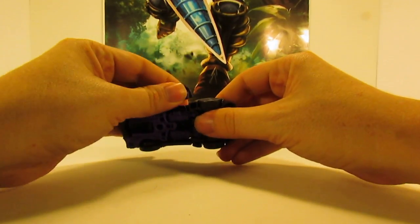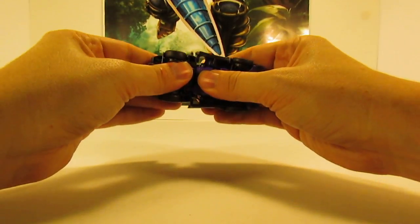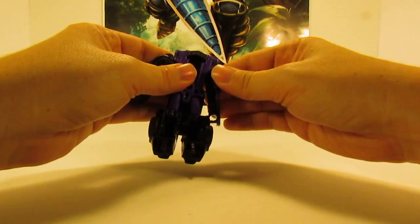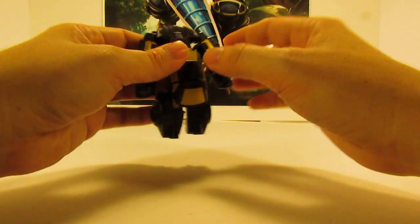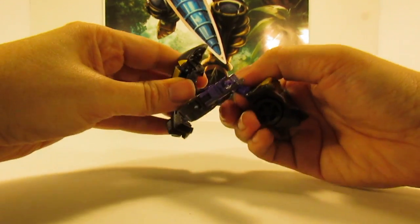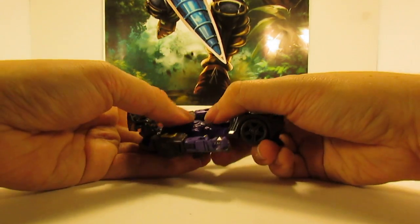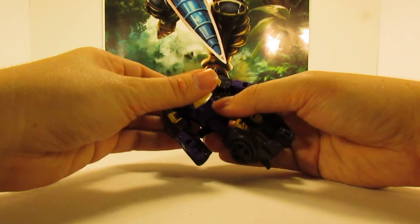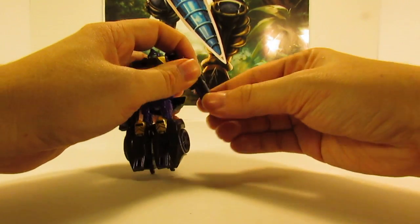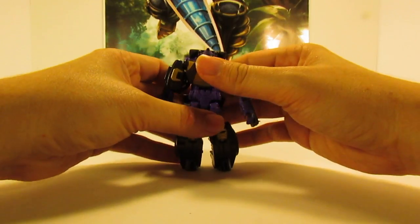To transform him is very simple. Step one, pop the arms loose. You'll want to unpeg the legs and separate them out. Then fold the arms all the way out on the hinges. Bring this whole section down, fold it over, pulling it down because of the hinge and swinging it back into his back area. Flip this panel down and over into his chest. Then turn his arms around and bend the elbow — and there's Blackjack in his robot form.